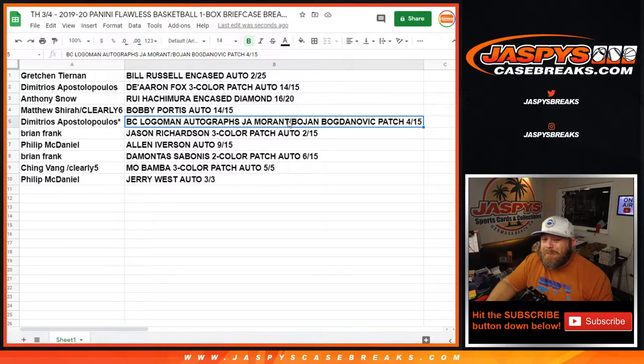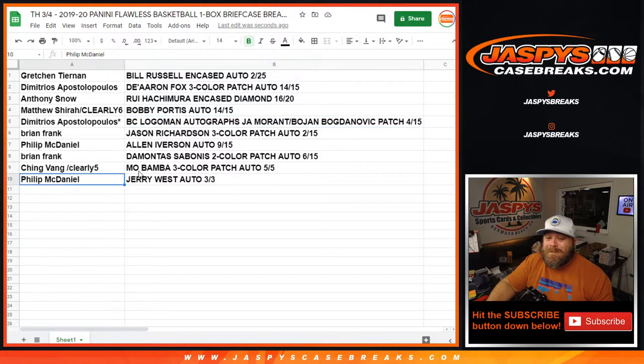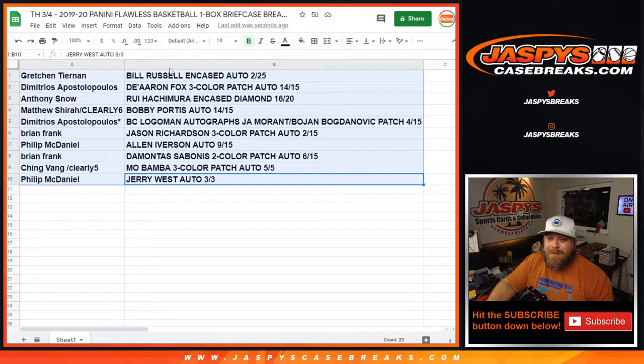He only got another Ja Morant logo man from us out of Immaculate not too long ago — also bidding on Golden Auctions right now. Bojan Bogdanovich patch 4 out of 15 with the same one; Brian Frank with Jason Richardson 3-color patch auto 2 out of 15; Philip McDaniel with Allen Iverson auto 9 out of 15; Brian Frank with Domantas Sabonis 2-color patch auto 6 out of 15; Ching Vang with Mo Bamba 3-color patch auto 5 out of 5; and Philip McDaniel with the Jerry West auto 3 out of 3. There you go, guys.